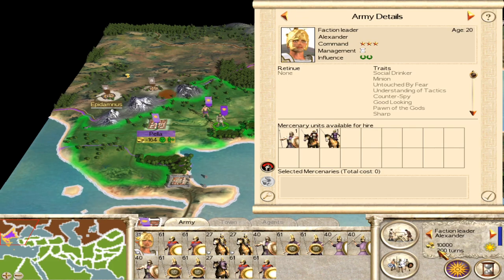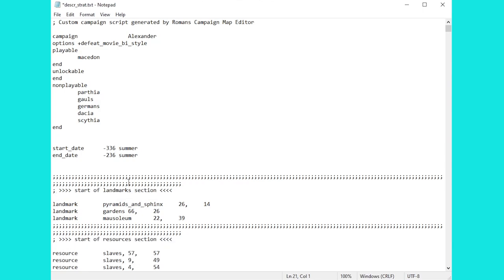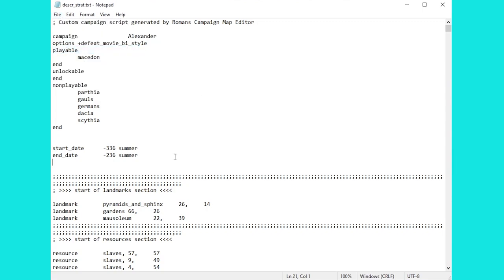The other thing we want to change is this bit down here. Some people don't like it being a turn timer ticking down the number of turns — they'd prefer the year. So let's go and change that round as well. Back inside Descr_Strat then, and the first thing we need to do is just remove this line here: 'show_date_as_turns_remaining'. Very simple to do — get rid of that, remove the extra spaces. Save this up, and that will just change it back to the year instead of a turn timer.